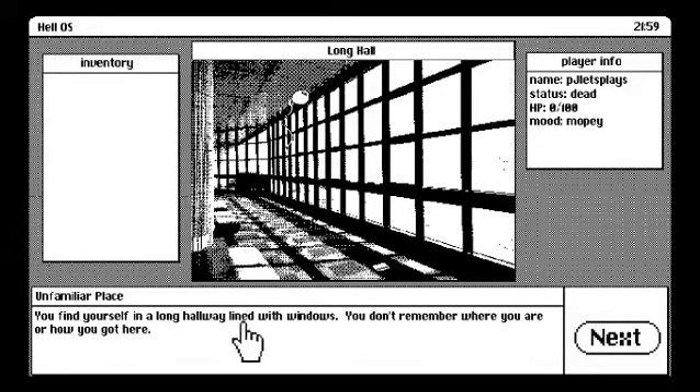You find yourself in a long hallway lined with windows — you don't remember where you are or how you got here. My understanding is that this was made for a game jam competition, developed by a person named A Hint of Lime. The premise was that you were given a picture presented as cartridge art of a Super Nintendo or Genesis game. This one was just that monochrome logo with the Japanese text, and this person decided a Macintosh-style monochrome adventure game was the route they wanted to take.